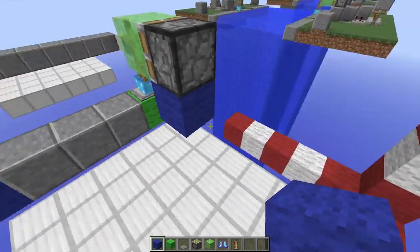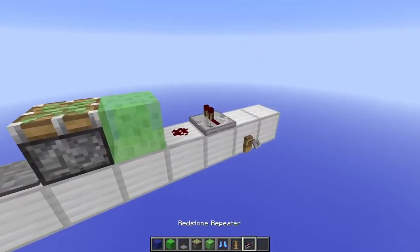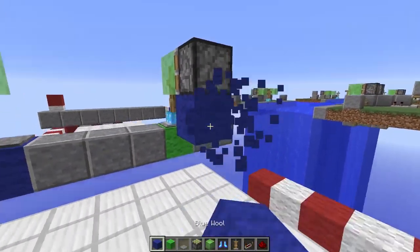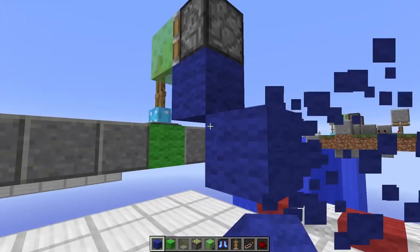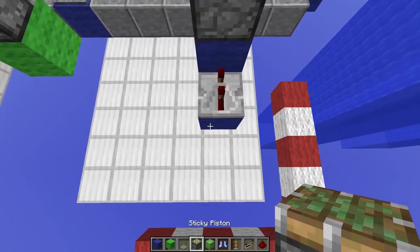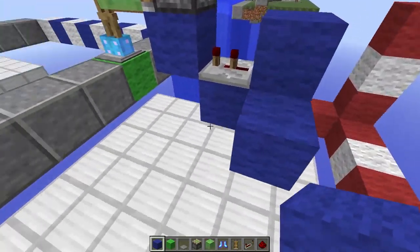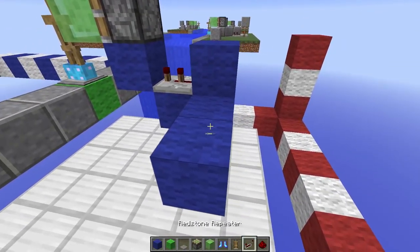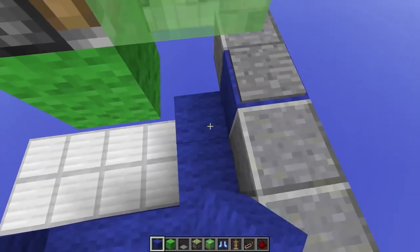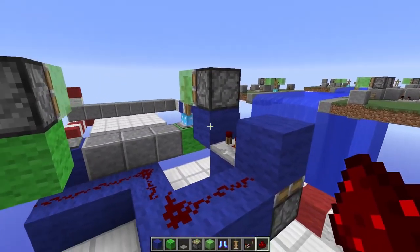We're going to lead the input from both of the pressure plates into the sticky pistons using a monostable circuit. On this side we're going to go out one block, go down like this, then place a repeater set to two ticks, then grab your sticky piston and place it with a block on its face. Then on the other side we're going to place normal blocks and redstone dust leading into this piston, and then hook it up going down like this. This makes a monostable circuit which produces a short pulse, and that is what we need.